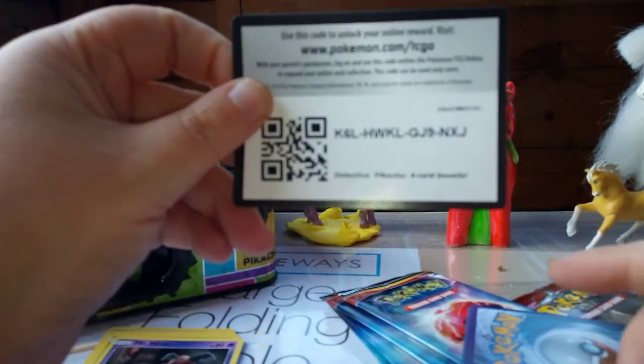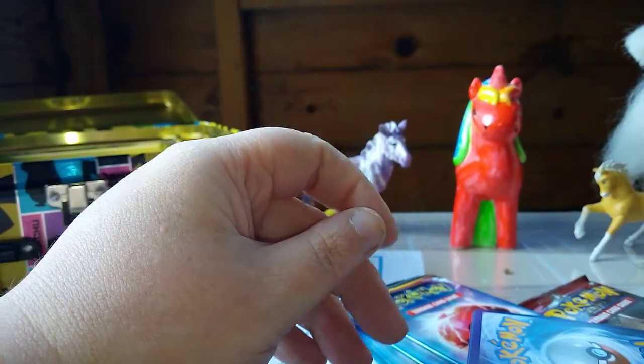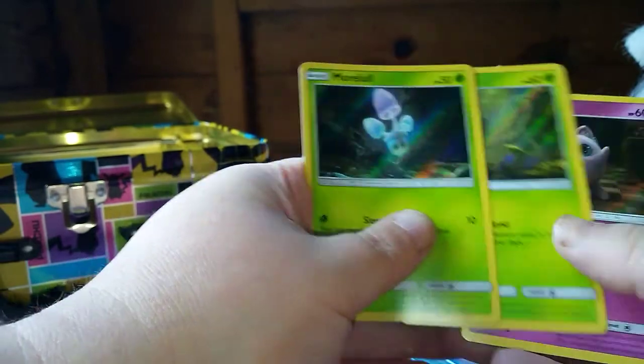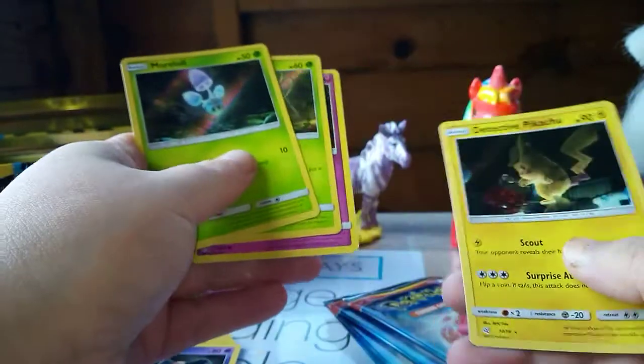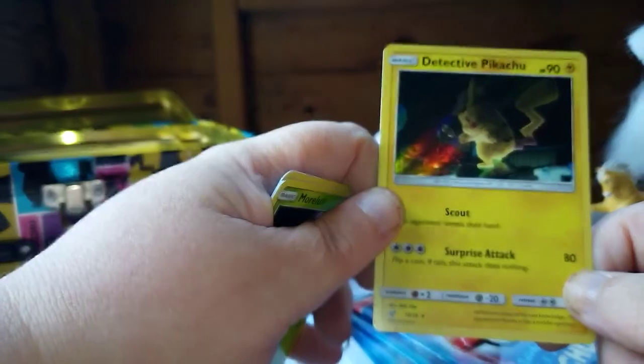Here's your gold card. We got Mewtwo, Bulbasaur, Jigglypuff, and another Detective Pikachu - which I don't think I've got this Detective Pikachu.